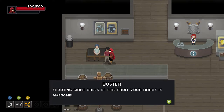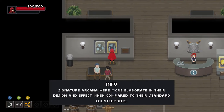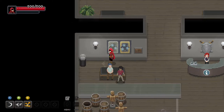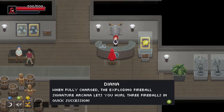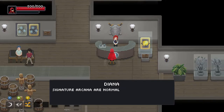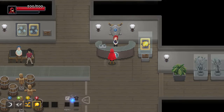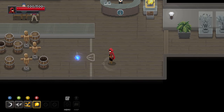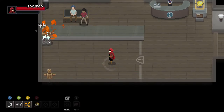Shooting giant balls of fire from her hands is awesome. Use a few slashes to get into the groove, then blast them away. Signature arcana were more elaborate in their design compared to their standard counterparts. Welcome to the Signature Arcana exhibit — try this one out. When fully charged, the Exploding Fireball Signature Arcana lets you hurl three fireballs in quick succession. Signature arcana normally charge by striking targets with spells, but for this exhibit you can pick up the blue magic orb. Oh damn, they weren't kidding.